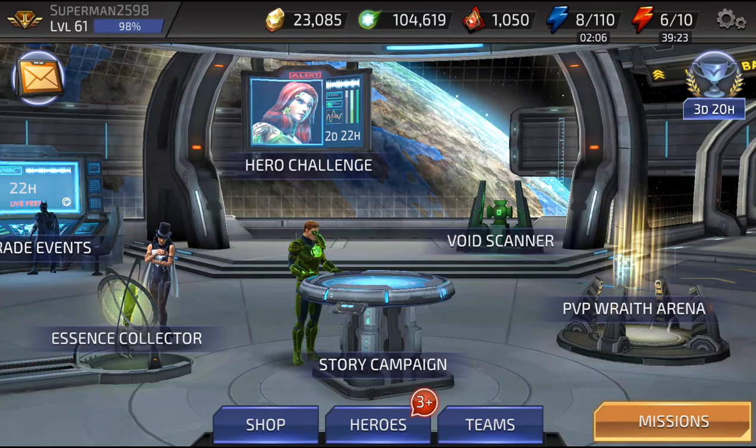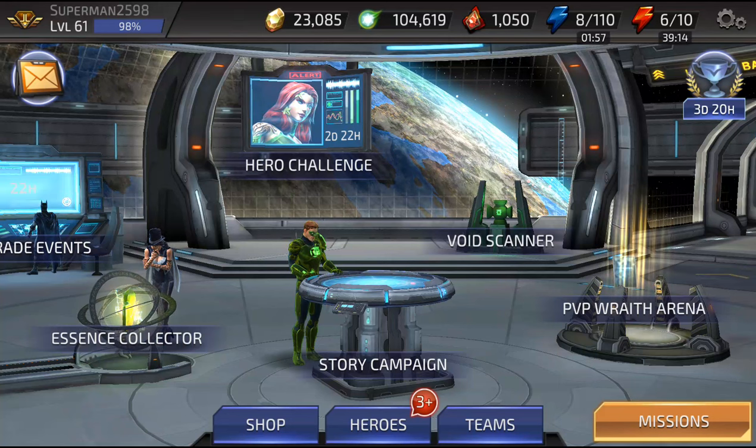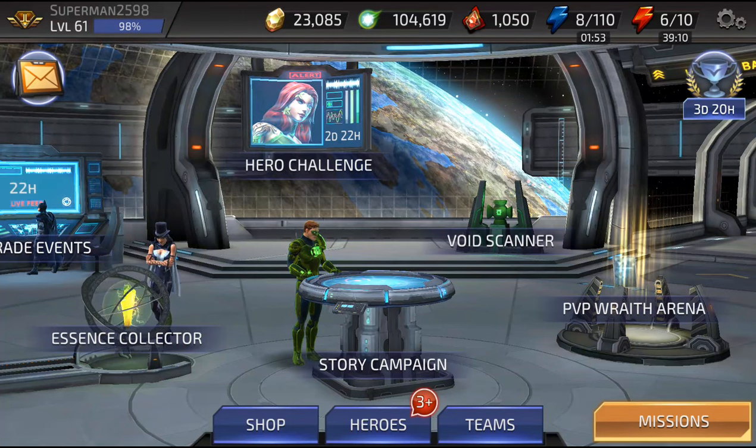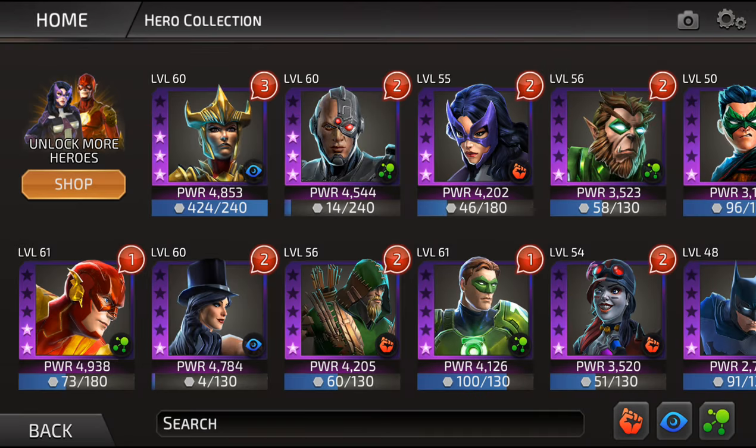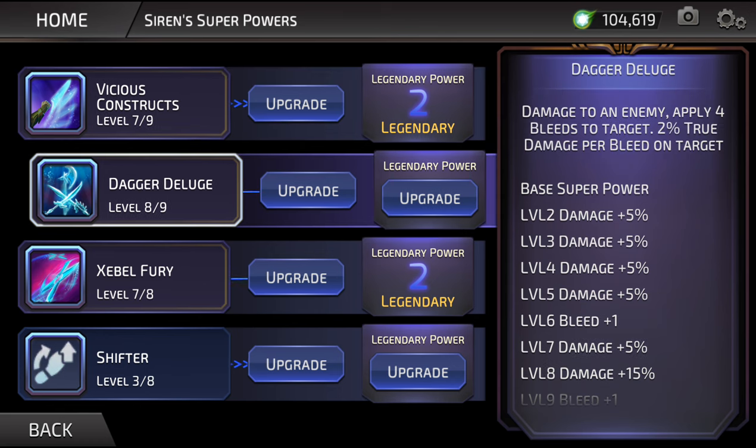For Castaway Green Arrow, they fixed the issue with the multi-shot ability that was only subtracting 10 turn meter when it should be subtracting 20 — a good fix there. For Siren, they fixed her first ability: in the past, whenever you used it, it would sometimes process as her second ability. Now, when upgraded to legendary, it will no longer trigger a cooldown on her second ability, so you'll be able to use it on the next turn.